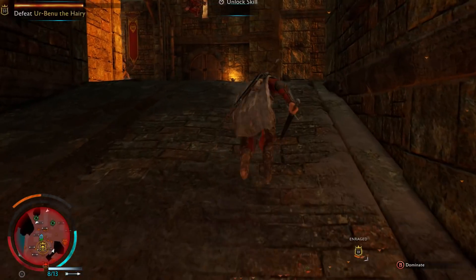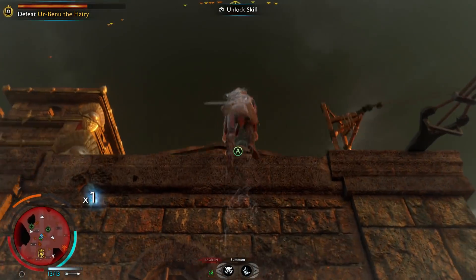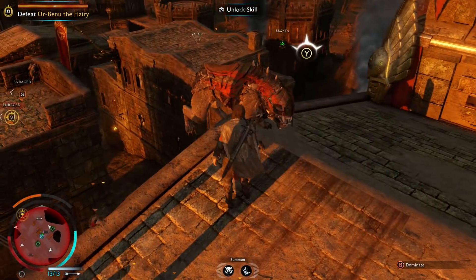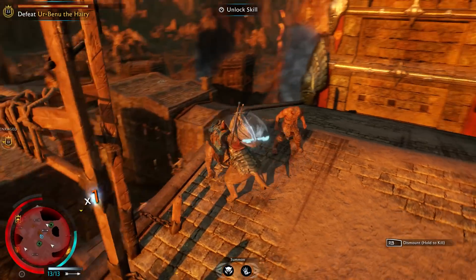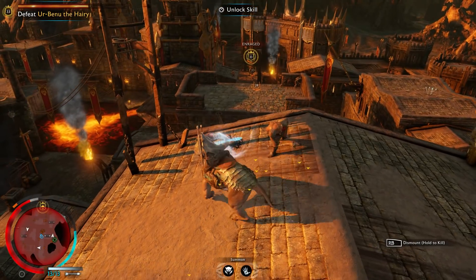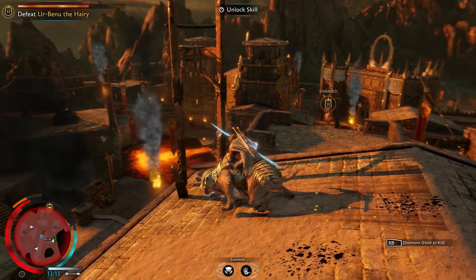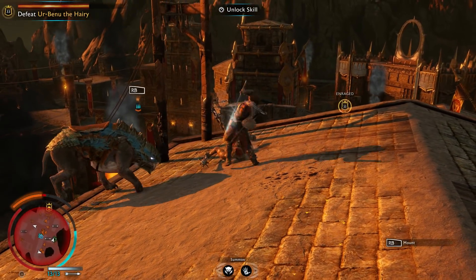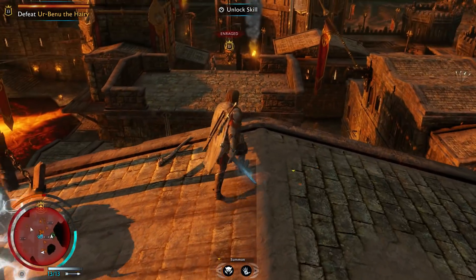We're going to run up to the top of the building and try to pull a guy up to us. Climb up and grab some more arrows. On the next story up, there's a dog — a Karagor. We'll just possess it. We get off and now he's our friend. He's going to bite that dude — rip him apart! Good job little feller. He threw the enemy off the edge.